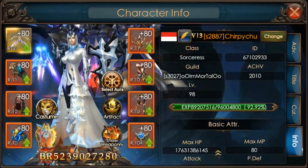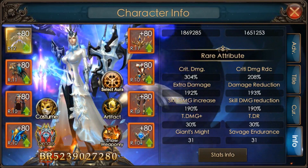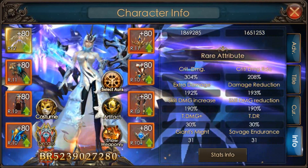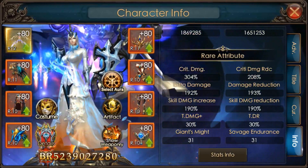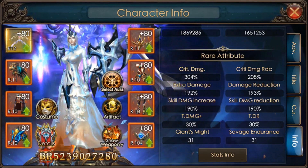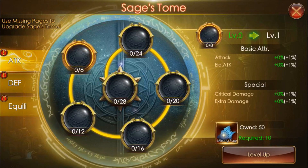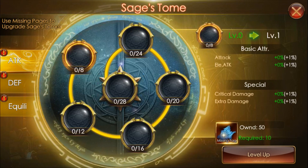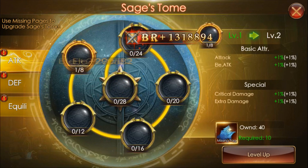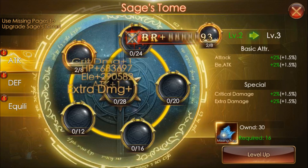Now let's go and check out. My profile currently shows these rare attributes — Crit Damage and Crit Damage reduction. We are most likely going to do the Extra Damage. Extra Damage belongs to the Attack type, so I will most probably do one time of this. That means you already get plus 1% each. I think I will do it all.